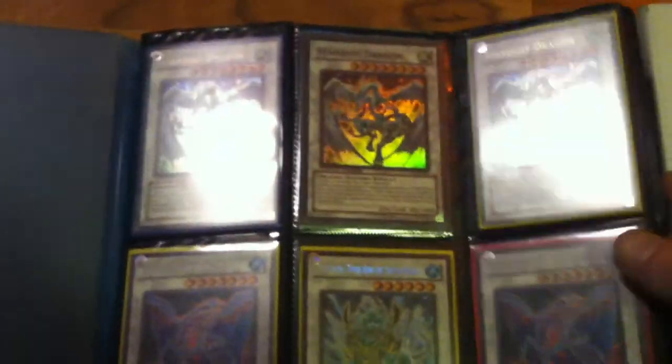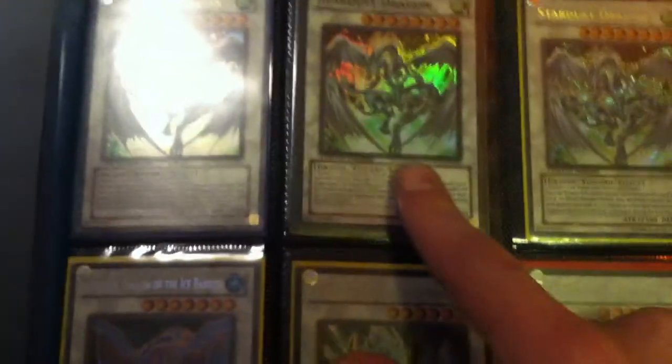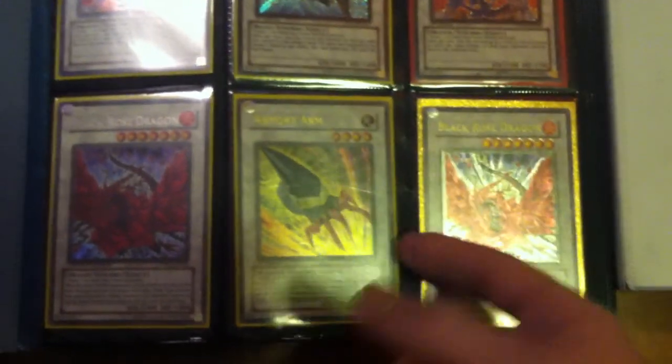So there's three Stardusts in it now. We still have the two Secrets and then there's a Super — that's the new one we added. Two Gungnir Secrets, DeLoren's Secret, Black Rose Secret, Ulti Black Rose, Ultra Armory Arm. I traded the Wyrm and the Kataster, but you'll like what I traded it for — we'll get to that in a minute.